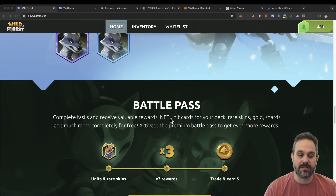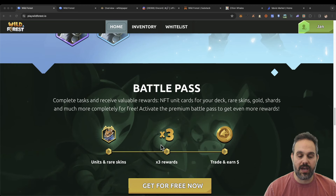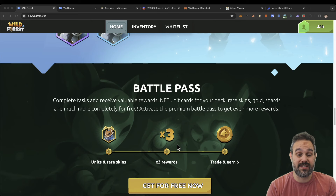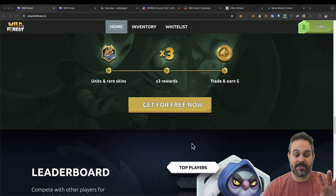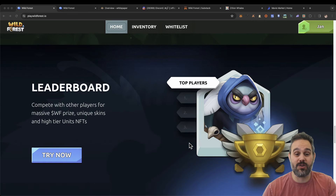It also talks about the battle pass. As you can see, you have to win three times a day for 10 days — it doesn't have to be 10 days in a row. However, this promotion is ending in 11 days, so you need to get started today. Even then, you're only going to be able to miss one day to still get your battle pass, and this will assure you that you're going to get a lot of NFTs and a lot of tokens.